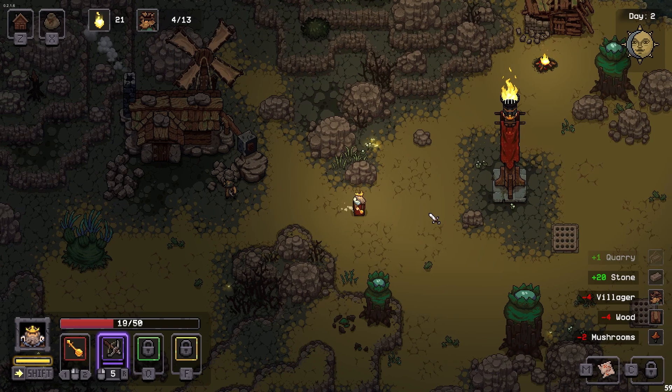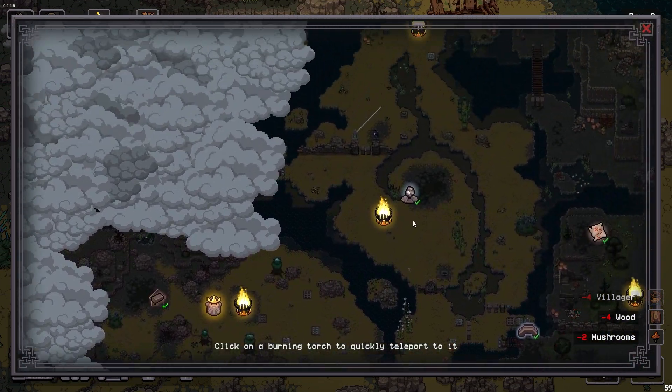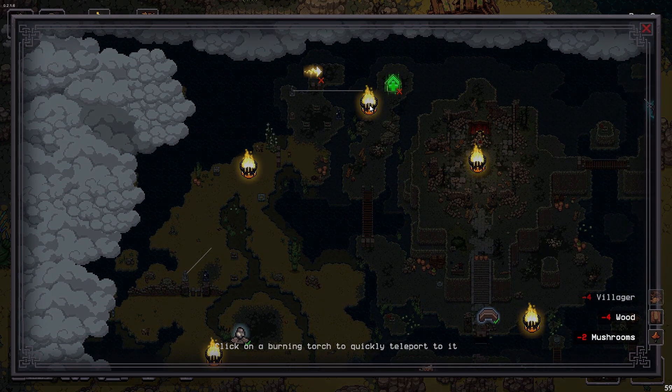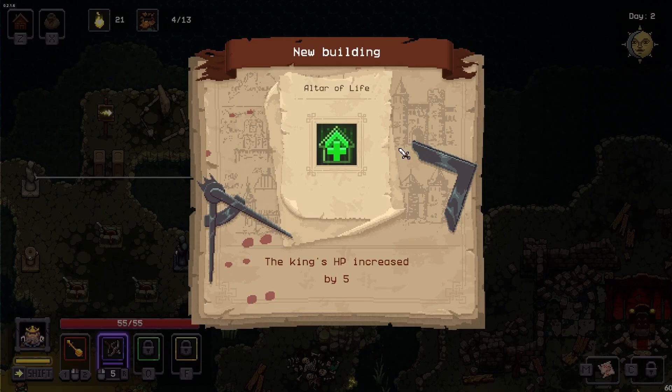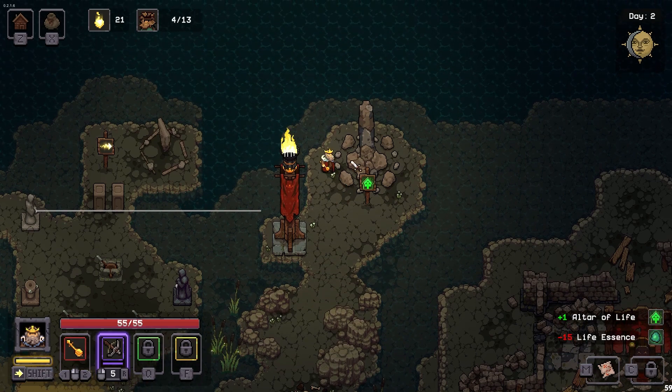Before we do that, let's build that thing we found up here. The altar of life — boom! We just got five more HP. How you like them apples? Pretty sweet.